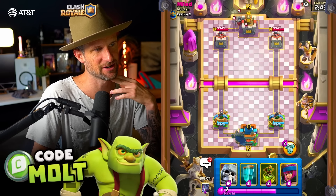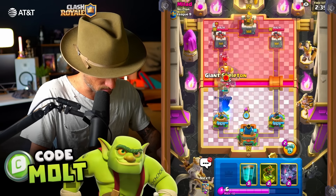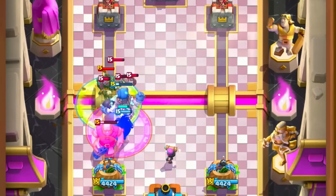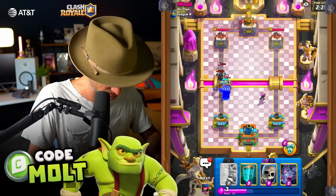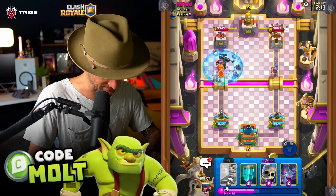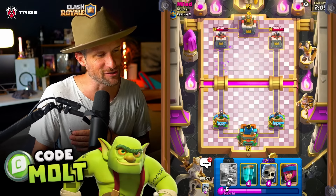Skeleton King's gonna be great here. If they have Golem though, we might be in a little bit of trouble. Okay, a couple goblins spawned - Firecracker, I need you, thank you! Now we can go here. Hopefully they don't have a Valkyrie or something. Prince - nice! That's gonna be great damage. Let's go! The arrows - that's okay, they kind of rushed those.